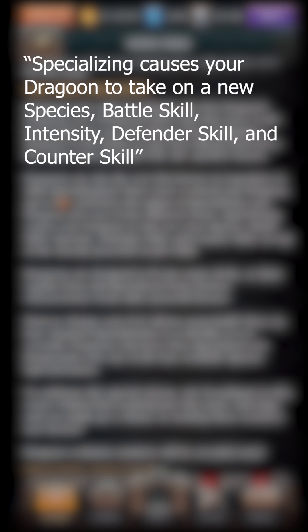Here's the news feed on the Dragoons. Some highlights: once you've evolved your Dragoon to six stars, you can now specialize it into one of four different forms. Specializing causes your Dragoon to take on a new species, battle skill, intensity, defender skill, and counter skill — which is really cool. We've never had that ability before, so I'm very interested to see what that's like.